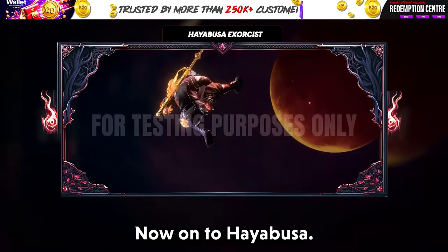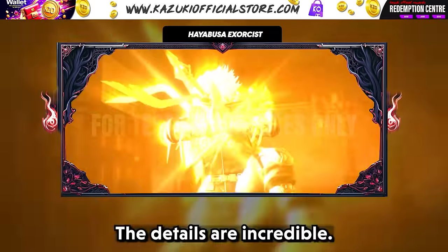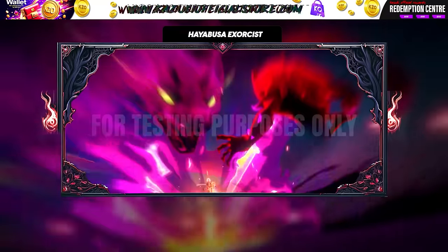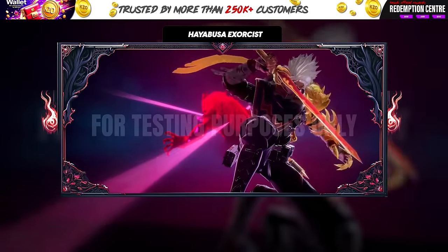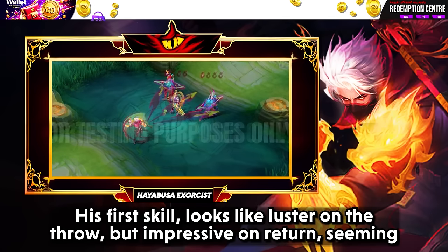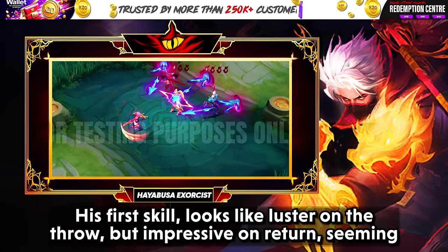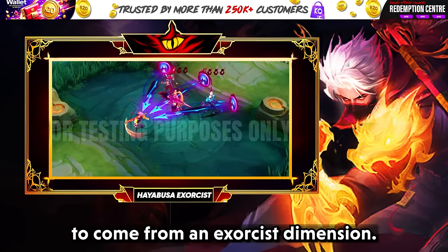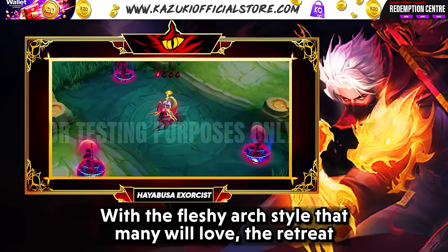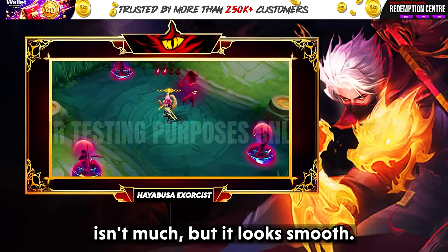Now on to Hayabusa — his intro is captivating with so much going on, it's hard to keep up. The details are incredible. His first skill's kunai looks lackluster on the throw but impressive on return, seeming to come from an exorcist dimension. His second skill reminds me of Itachi — with a flashy art style that many will love. The retreat isn't much but it looks smooth.